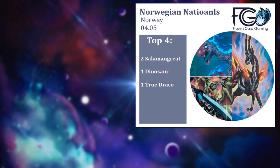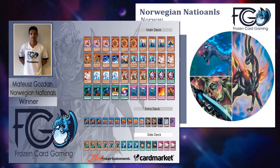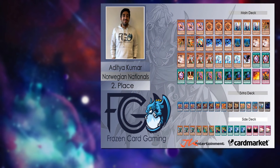Moving to Europe — the Norway Nationals. The top 4 featured two Salamangreats, one Dinosaur, and one True Draco. The finals was a Salamangreat mirror match. First place Salamangreat list runs triple Called by the Grave in the main deck and only two Bufferlo, with multiple hand traps. The list is very similar to the second place list.